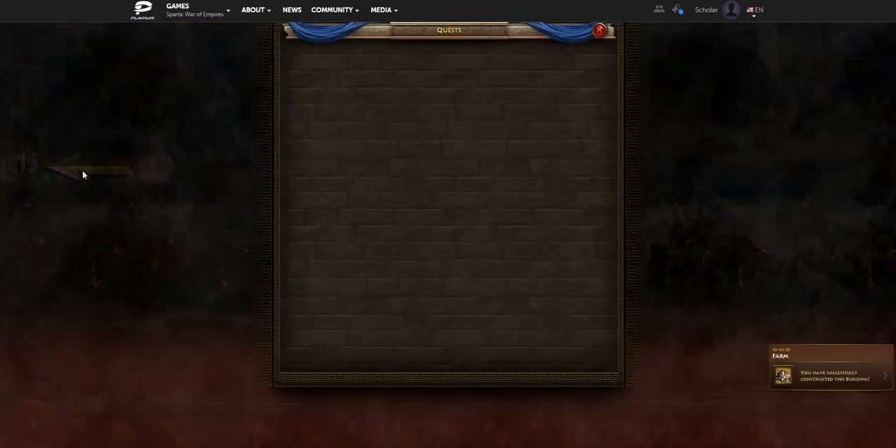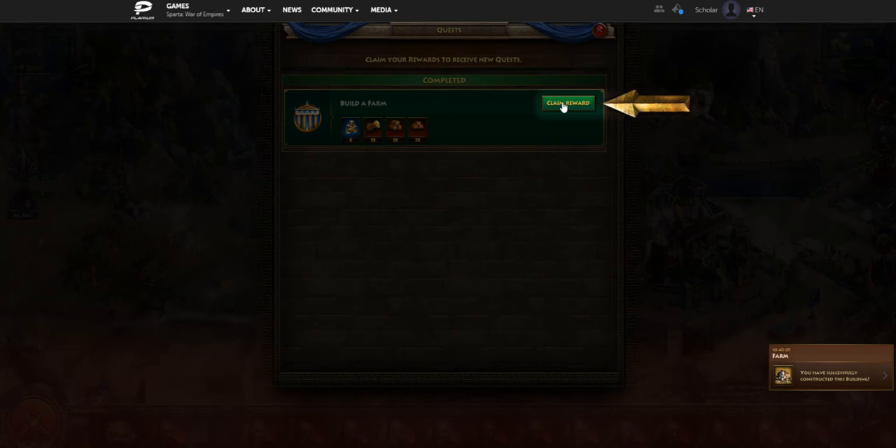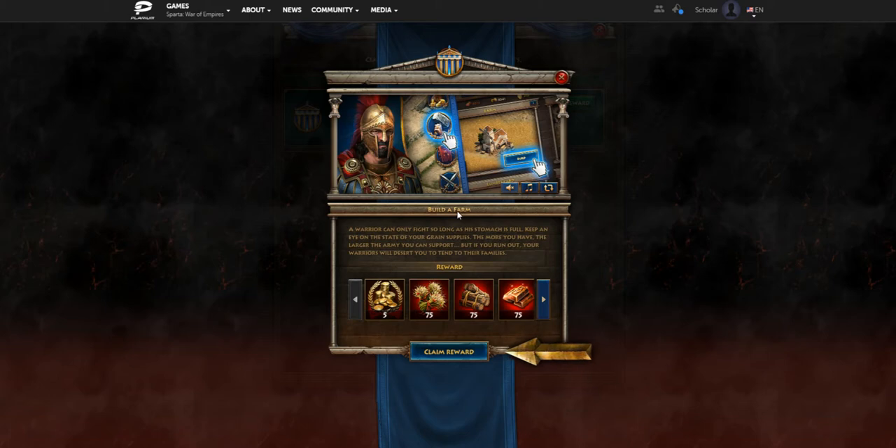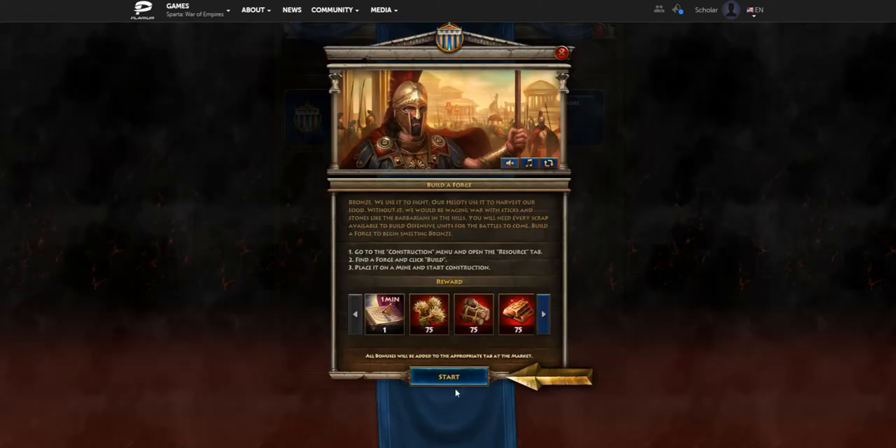Buildings build really quickly at the beginning — later on they start to take a lot more time. The quest gives you a reward every time you complete one. You get various different types of items such as drachmas, which is the in-game currency that lets you buy additional things, boost units, and boost building times. The quest is also giving us grain, timber, and bronze — all these resources are used to build more buildings and more troop types.